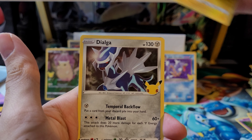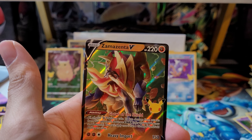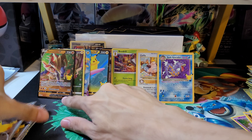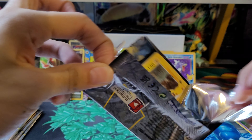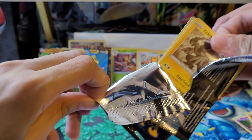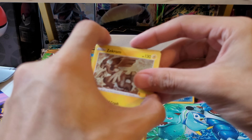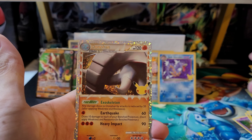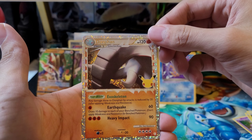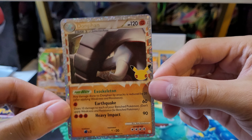Here is the code card. We've got Zekrom, Dialga, Yveltal, and a Zamazenta V — another hit from the regular set. Here is the next code card. We have Zekrom, Ho-Oh, a Donphan Prime. Have not pulled a Donphan Prime yet, so I'm really happy to pull that.